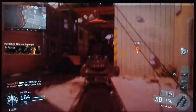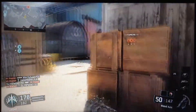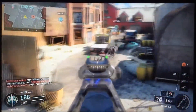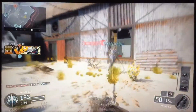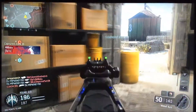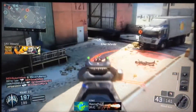Hostile sentry in your AO. Seraph down. Enforcer kill. Losing B. Dropped. We lost B. Friendly QAV inbound. Securing B. That's a kill.